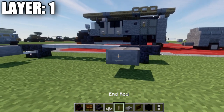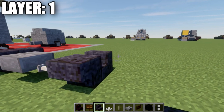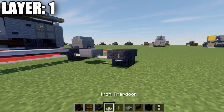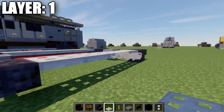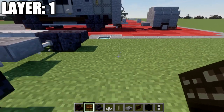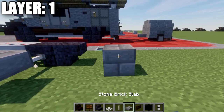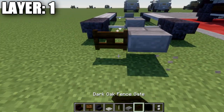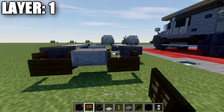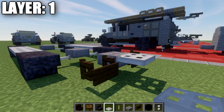We do the same thing on the other side: end rod, stone brick top slab, end rod. After that, we place down polished black stone stairs back to back on both sides, and a row of five iron trap doors across in between them. Once done, we skip two spaces back from that stone brick top slab, and place down a stone brick top slab. To the sides of that top slab, place a dark oak wood fence gate on both sides and open them toward the rear. Coming off those fence gates, place a dark oak wood sign on both sides.